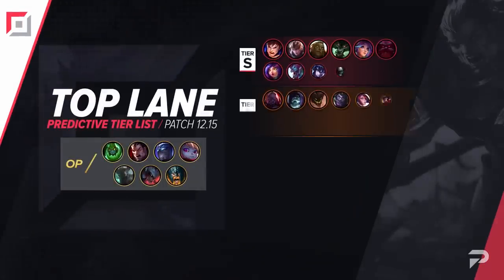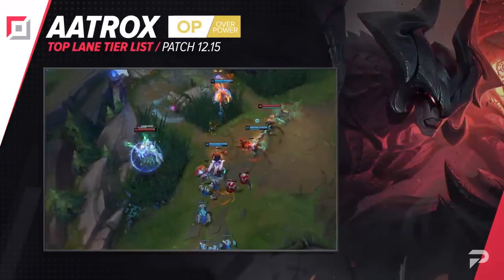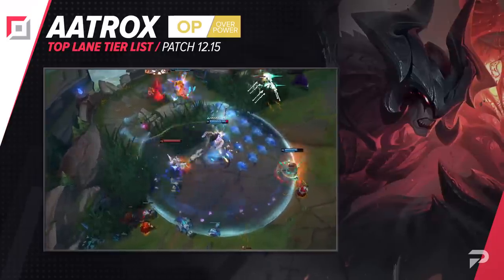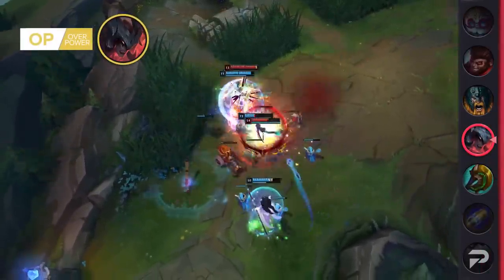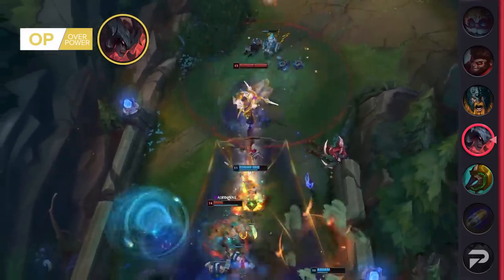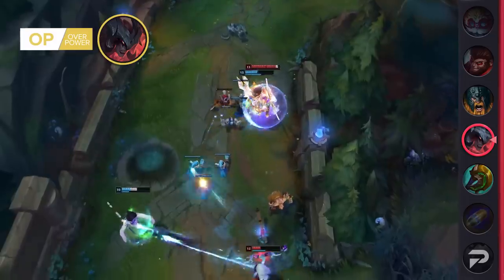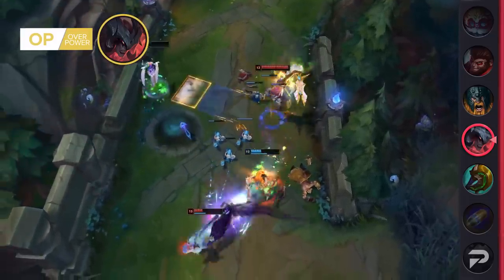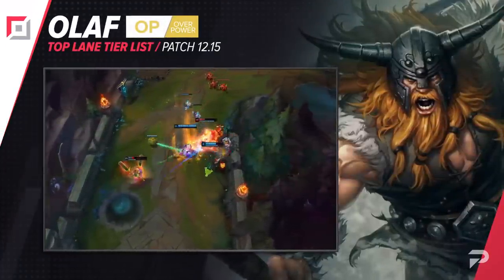Now let's actually get to the tier list. First, we'll start off with the top laners. Aatrox's performance has really shot up lately, becoming one of the best top laners in the game after his adjustments last patch, so we're moving him up to the OP tier. This kind of came as a shocker — the adjustments look like a nerf. An extra 10 HP per level doesn't sound like it'd make up for lesser healing, especially when his ultimate is up, but apparently it more than makes up for it. And right behind Aatrox is Olaf, who also moves up to the OP tier this patch.